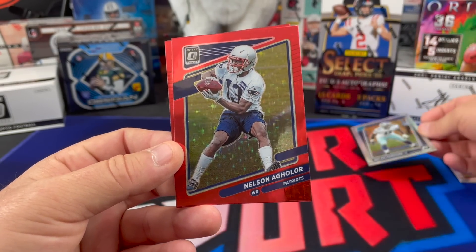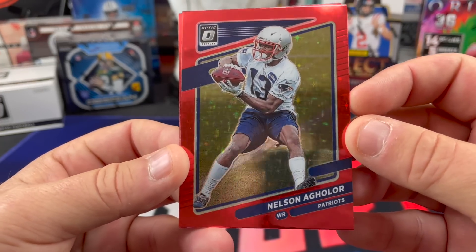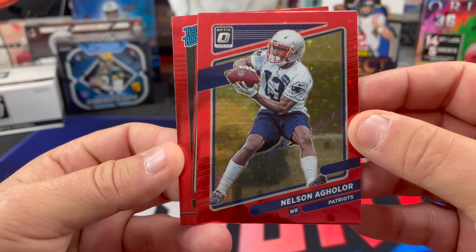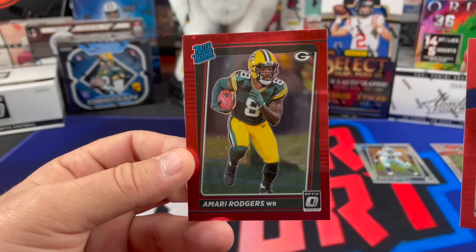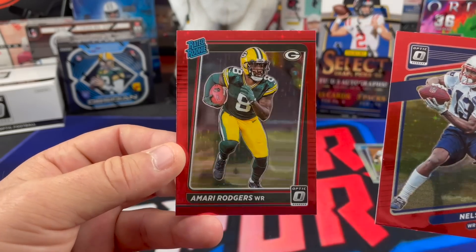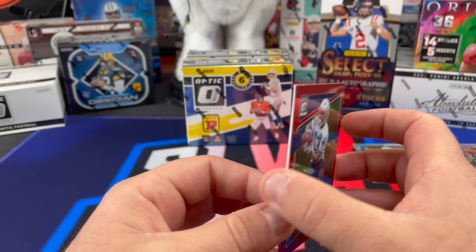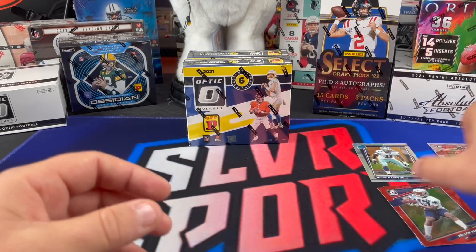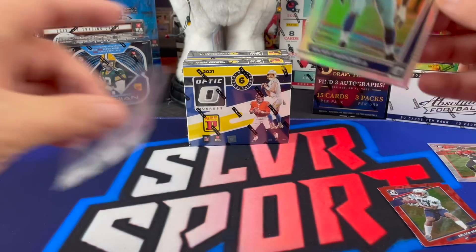We got two Red Stars as well. Maybe you get a vet and a rookie in each. So that's the Red Stars — if you guys can see the stars in the background, kind of like the purple stars. First off the line, and a Rated Rookie — Amari Rogers for the Green Bay Packers. Oh my, I didn't need none of that. Yeah, you paid over ten dollars each for each one of those cards. I don't think anybody needed any of that, Chuck.